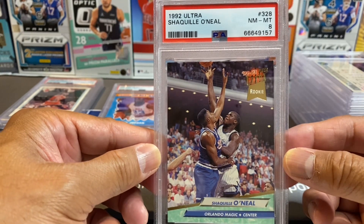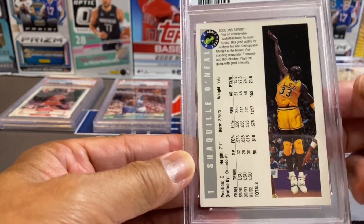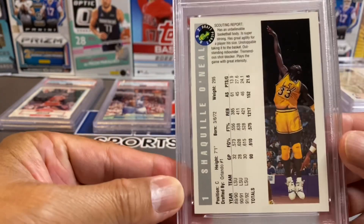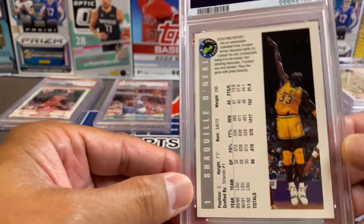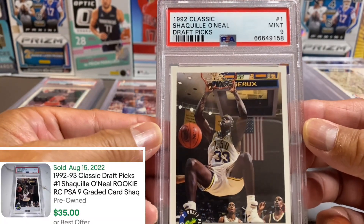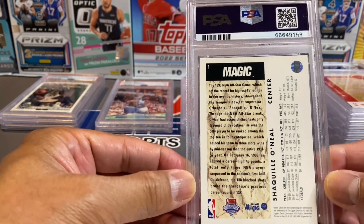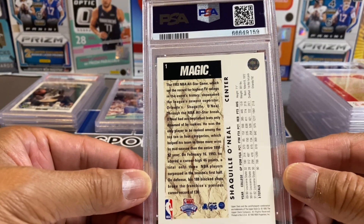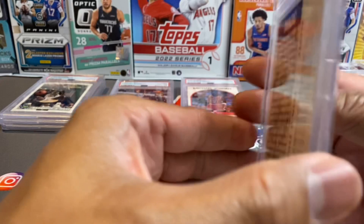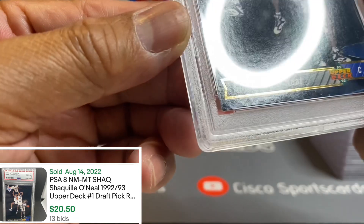The next one is from Classic — Shaq number one from that particular series with LSU. This looks pretty good in the back, a little off on the centering if you notice, but overall a clean card. Nine — we'll take it! Another Shaquille O'Neal Upper Deck. Looking at the back it looks okay. I see up here there might be some issues with the edging. We got an eight. The card looks okay, maybe that corner there.